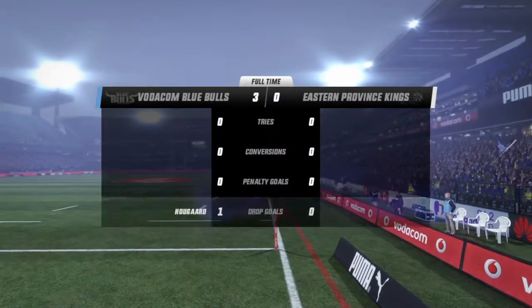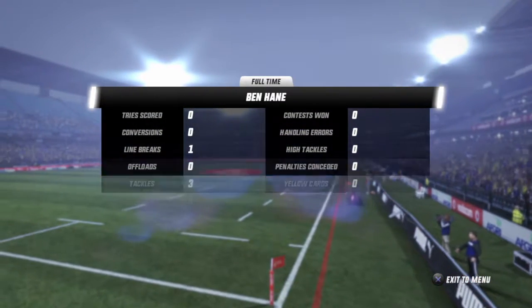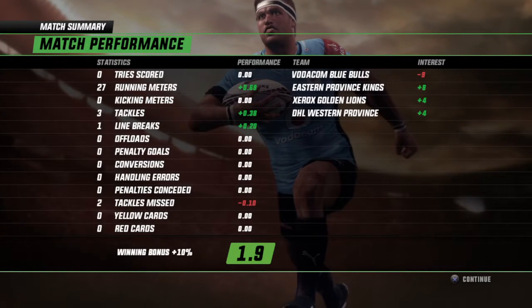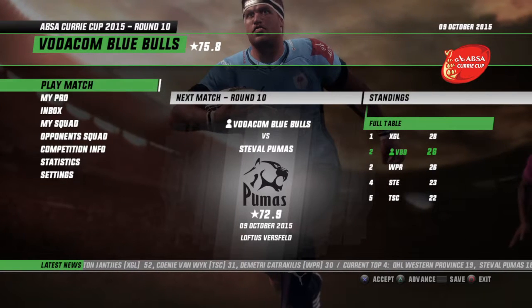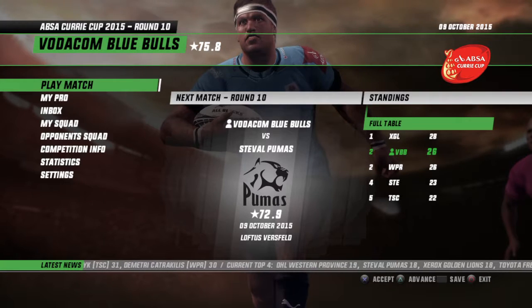And the referee says that'll do it — that is the end of 80 minutes. The Blue Bulls have the win over the Kings. The Kings still got a couple of points out of this one. The Kings will be going. Thanks everybody for watching. Please like the video and subscribe, and see you in the next one.